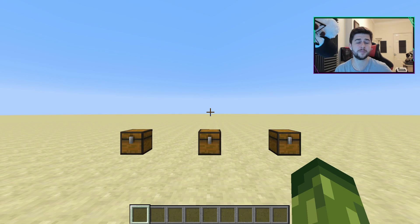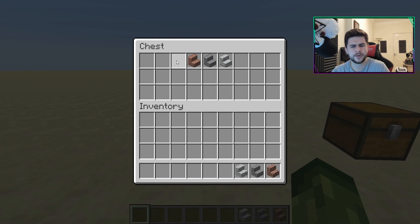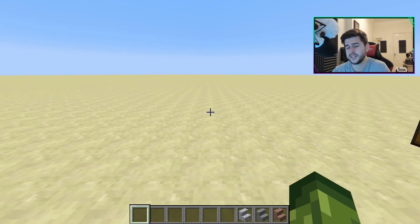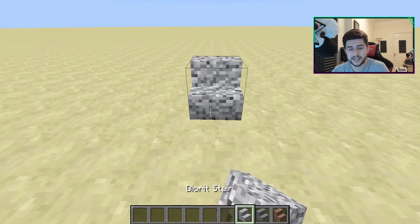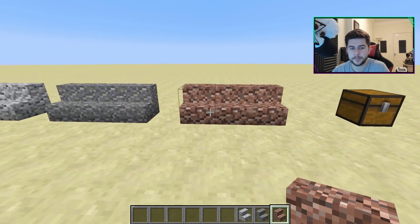This mod includes basically what's already been confirmed — diorite, andesite, and granite — but it also comes with some extreme changes to other stairs as well. I want to ask you guys: what one block in Minecraft would you like to see as slabs and stair variations? Leave a comment below. We have granite, andesite, and diorite, which I'm pretty sure I've spelled wrong in this mod, but this is basically what you've seen at the start of the video.